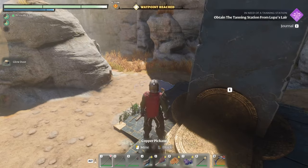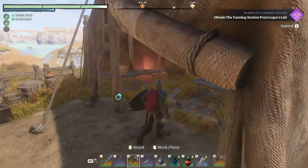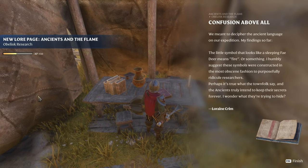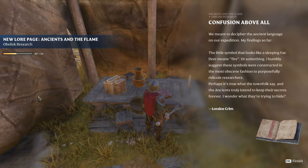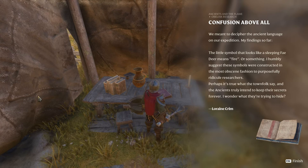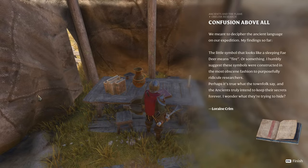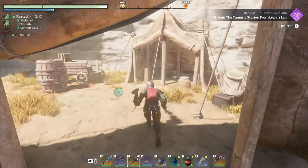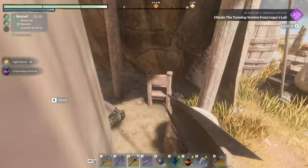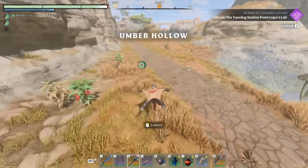There's something else to read — some big old skulls. 'Diffusion. Above all, we meant to decipher the ancient language on our expedition. My findings so far: the little symbol that looks like a sleeping fey deer means fire. I humbly suggest these symbols were constructed in the most obscene fashion to purposely ridicule researchers. Perhaps the townsfolk are right and the ancients truly intend to keep their secrets forever.' There's a chest too — usually a chest around these areas.